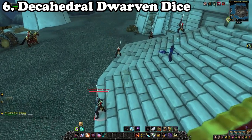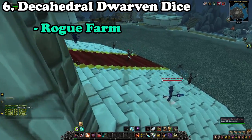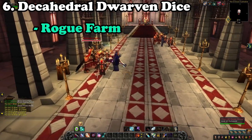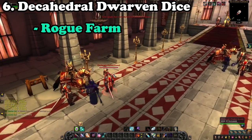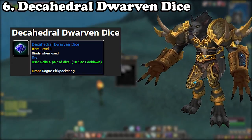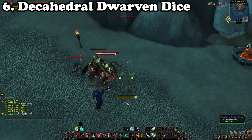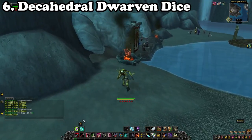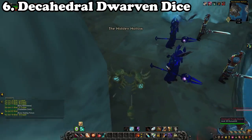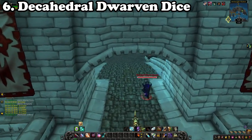At number 6 we have another class-specific farm, this time for rogues: the Dwarven Dice Farm. You'll want to make your way over towards Onslaught Harbour in Icecrown, where you'll run around the area pickpocketing all of the Scarlet Onslaught members. The Decahedral Dwarven Dice has a chance of dropping from any of these mobs. If you've pickpocketed all the mobs already, pockets can be reset by either waiting for natural resets or — my personal method — killing everyone you've pickpocketed so that by the time you've completed a full loop they should have respawned with fresh pockets.